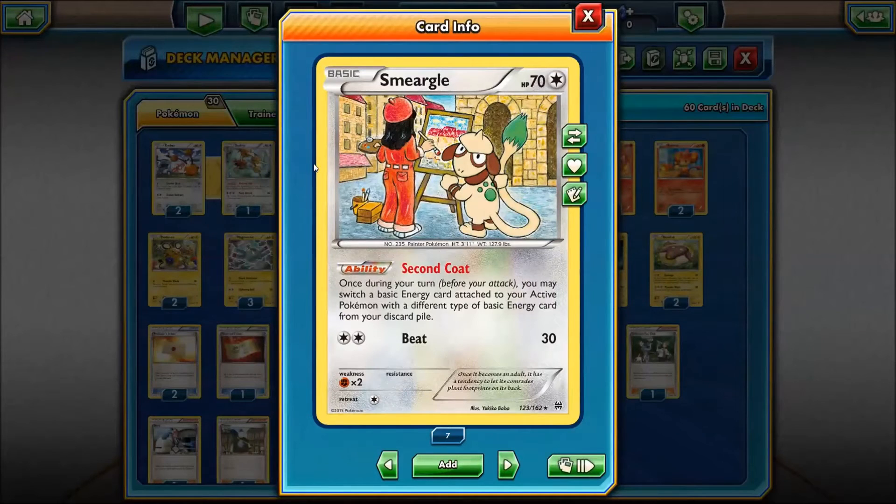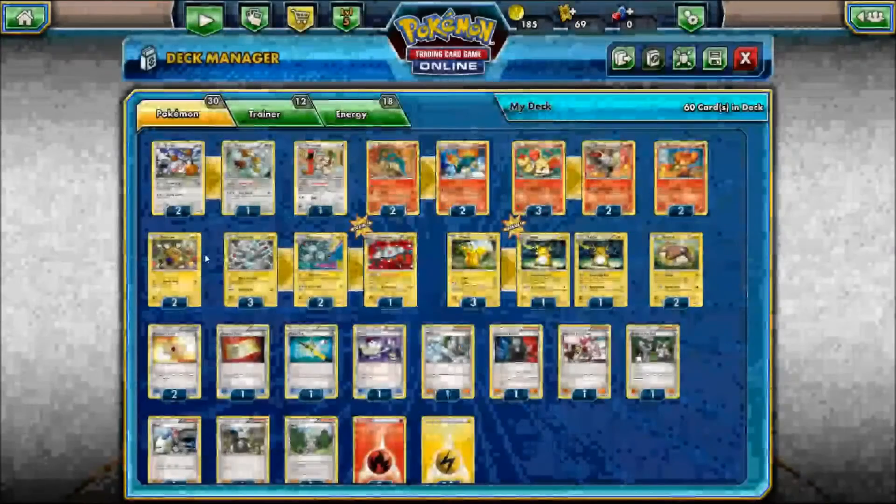Smeargle is here, which has an interesting ability called Second Coat. Once during your turn, you may switch a basic energy card attached to your active Pokemon with a different energy type from your discard pile. Because we're using a dual color deck — Fire and Electric — if Raichu goes down with all the electric energy on him and I bring out a Stunfisk who has a Fire Energy but needs two electric energies, I can swap them and we're good to go.